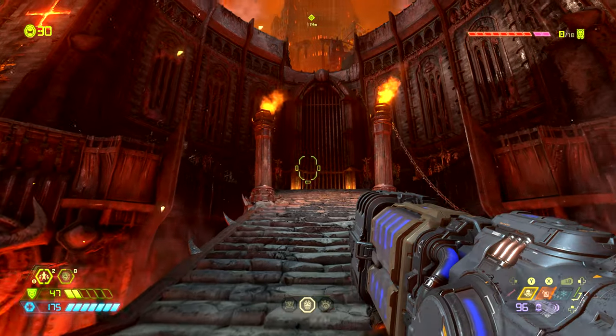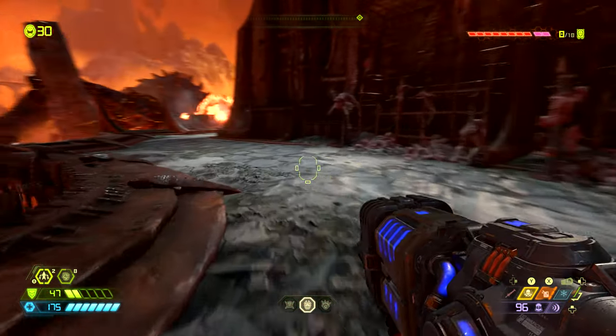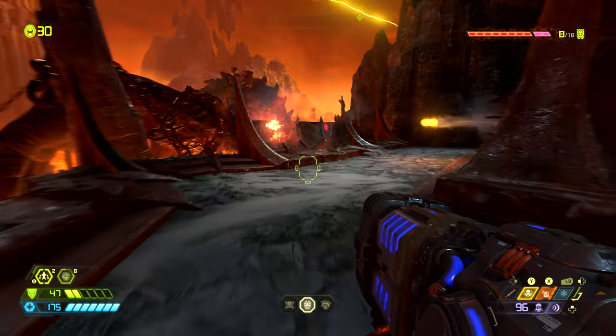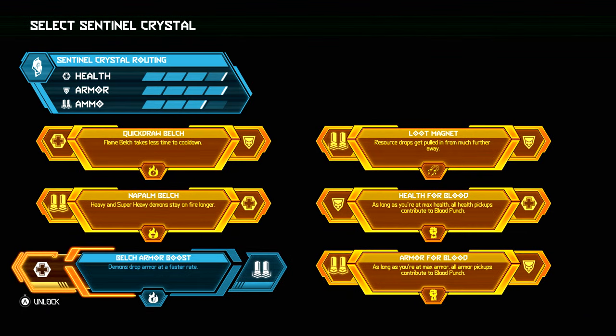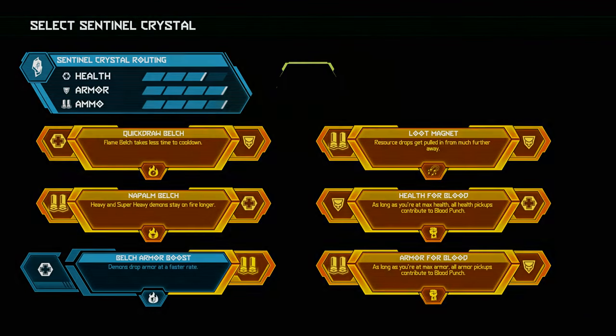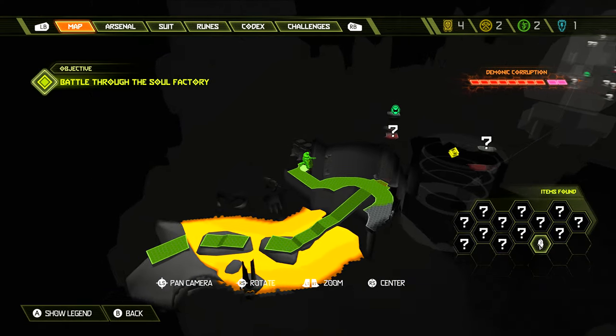Now at the start of the level, when we come up this staircase, we need to turn to the left and follow this pathway around. Be sure to not get hit by the turrets — we want to go past them and then around to the right where we can find a sentinel crystal. Activating this will allow us to upgrade our health, armor, or ammunition and possibly unlock a perk. On the map this sentinel crystal is found right here.